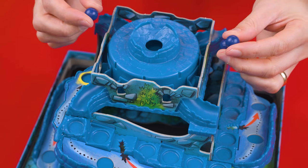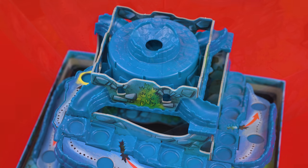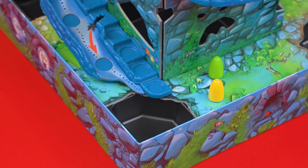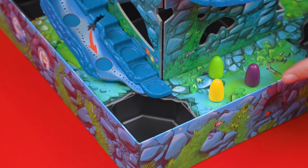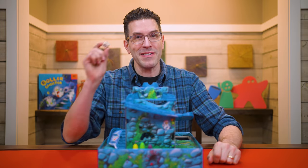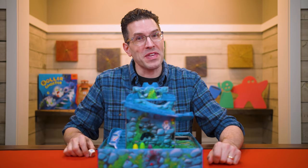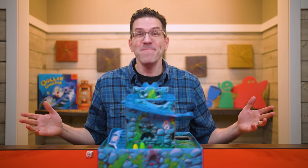Then find these three boulders and drop them into the opening at the top of the tower. Each person now picks a ghost to control in their chosen color and sets them in the start area just beside the lowest staircase. We'll assume we have three players in this game so we've set out three ghosts. The youngest player is given the die and will start the game, or you can just choose someone randomly. And that's the setup.